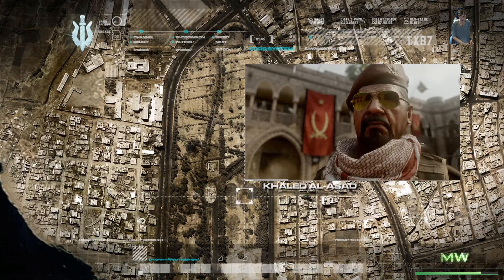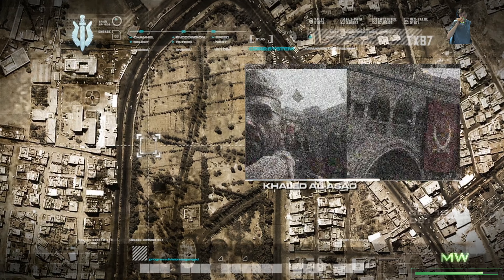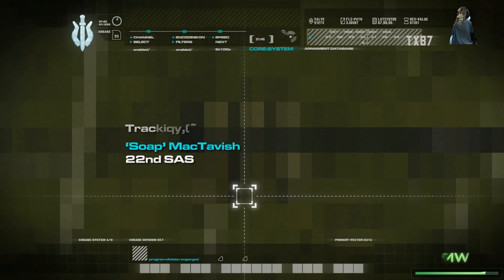Khaled Al-Assad - currently the second most powerful man in the Middle East. Word on the street is he's got the minerals to be top dog down there. Intel's keeping an eye on him. And the bad news - we've got a new guy joining us today, fresh out of selection. His name's Soap.